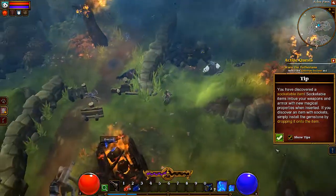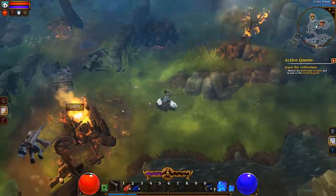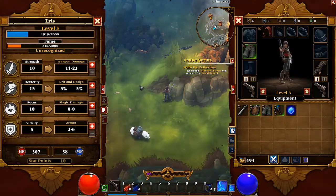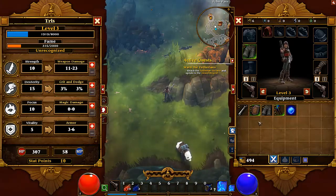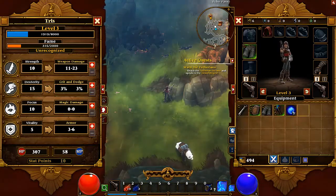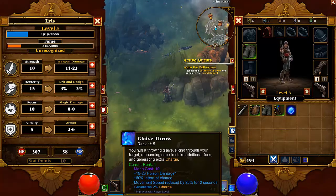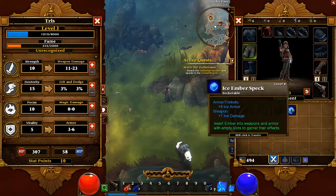Let's pull up the menu real quick. If you push Space, both your character menu and your item menu come up — that's helpful. Specs are used in socketed items, so that's really good. You want to try to synergize your moves — this right here is poison damage with movement reduction, so you're going to want to get poison specs.